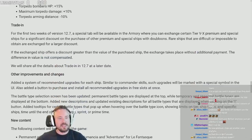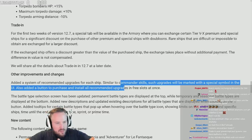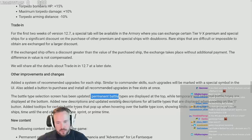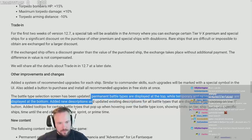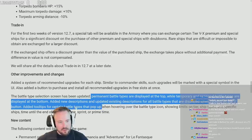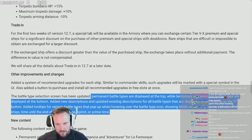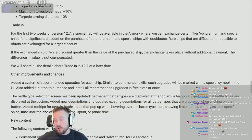Other improvements: they added a system of recommended upgrades for each ship, similar to commander skills — such upgrades will be marked with a special symbol, and there's an added button to purchase and install all recommended upgrades in three slots at once. The battle type selection screen has been updated — permanent battle types are at the top, temporary and seasonal at the bottom. Added new descriptions, tooltips showing tier limits, ship type limits, and time until the end of the battle type. More information is always good.